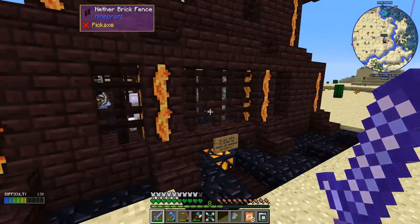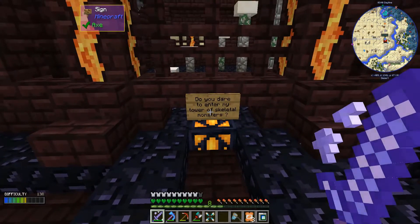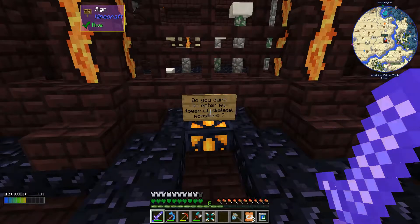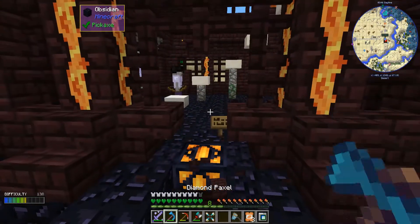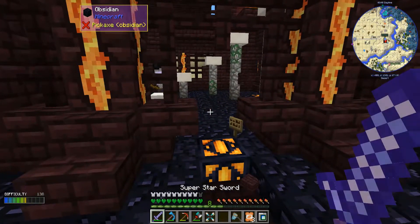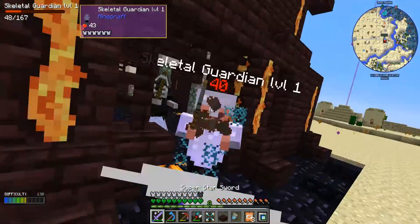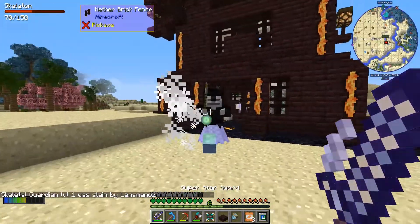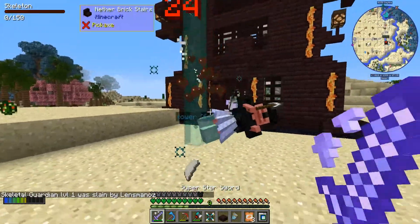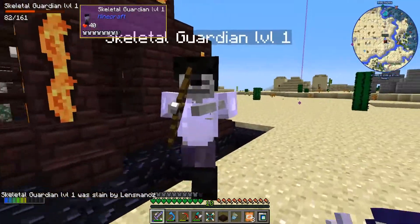I came over here and ran around a few times and put a few light sources down. So here we have a tower, and I've got a feeling it's from Armor Plus, just because it's got the Armor Plus blocks on it. But it does have this thing here: 'Do you dare enter my tower of skeletal monsters?' And yes I do! They say level 1 on them.